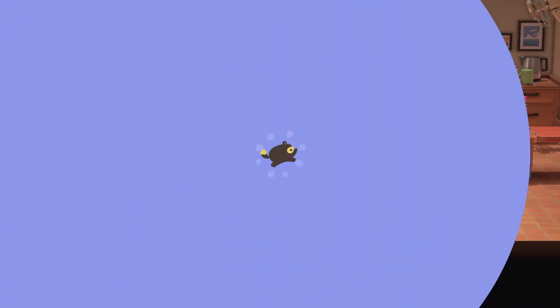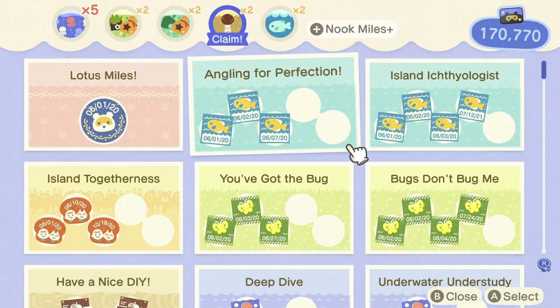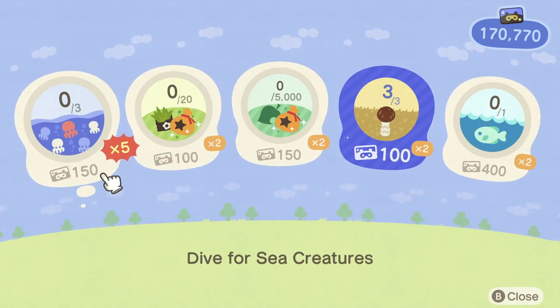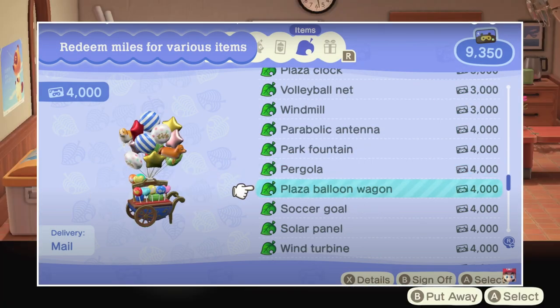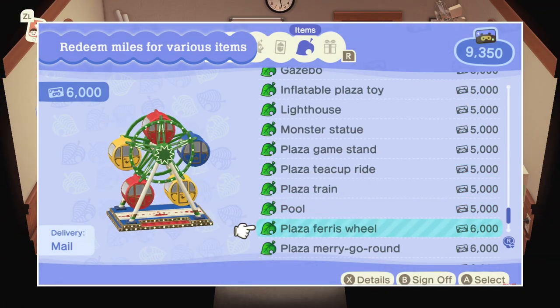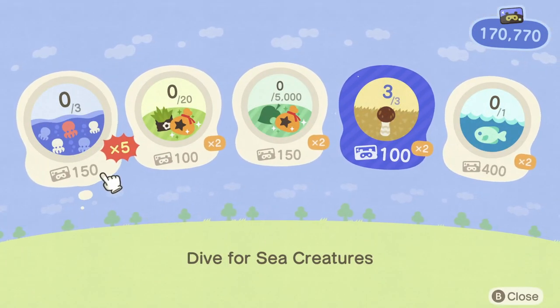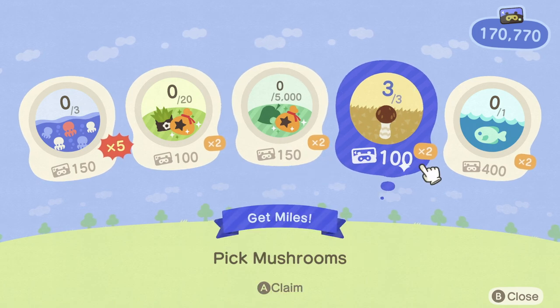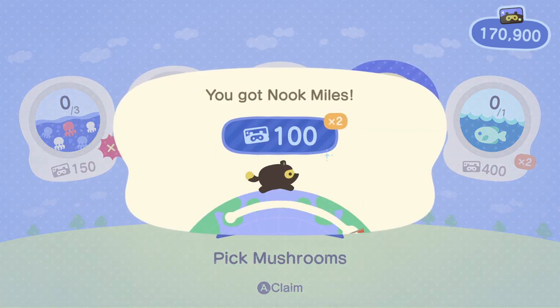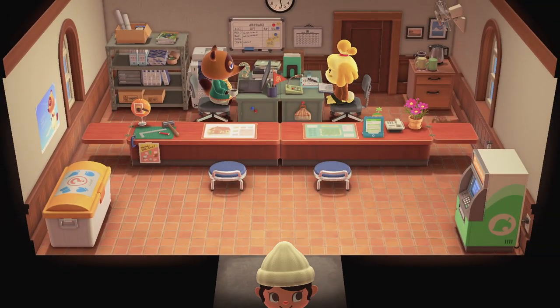The next thing is to do some Nook Miles chores — do some chores around the island to increase your total Nook Mile points, especially the daily ones that are x5 or x2 because they will give you so much more bonus points. With those, you can redeem the new Nook items that are only redeemable with Nook Mile points. These tasks are usually really simple — you can complete them just by catching some bugs, fishing, cleaning up your island, or watering your flowers.